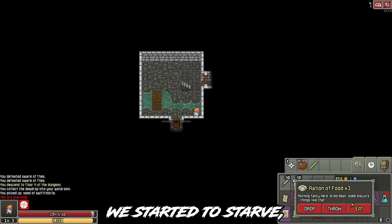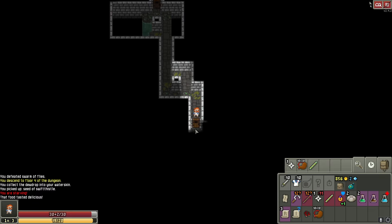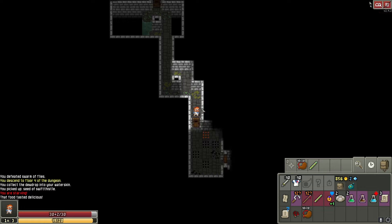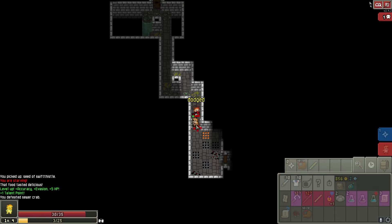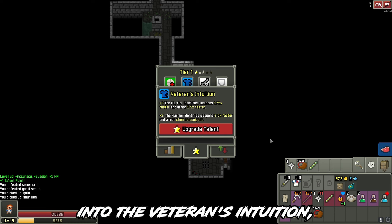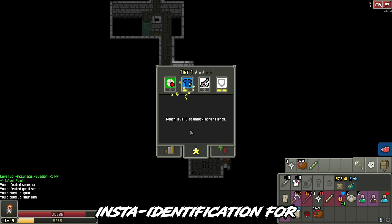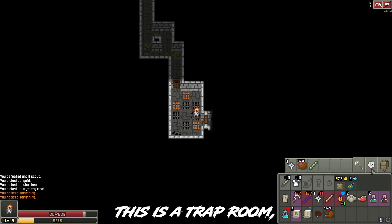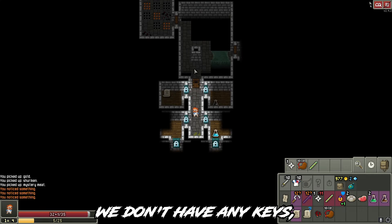We started to starve, so let's eat something. We leveled up. Now I want to put my points into Veteran's Intuition, because when you level it up to max, you can get instant identification for every armor that you equip. This is a trap room, we have to be careful.